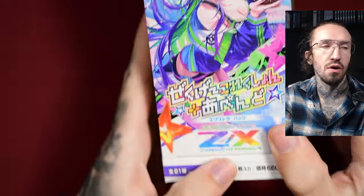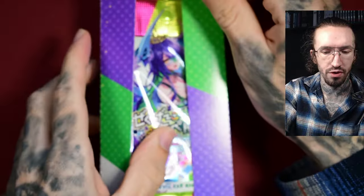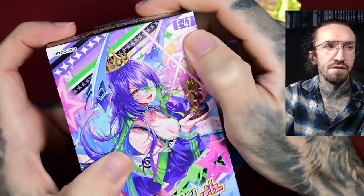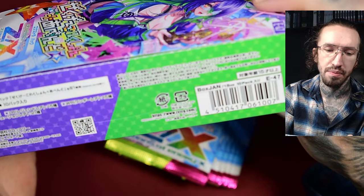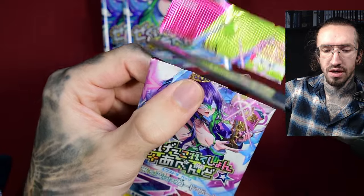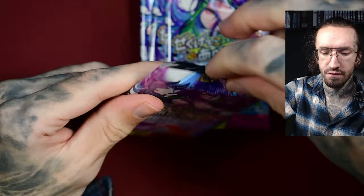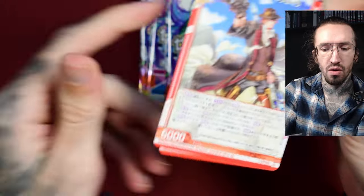As far as I found out, Zillions of Enemy X Extra Booster boxes got a lot worse compared to past boxes. I think they began with the release E45, where they basically got rid of the Mugen Rare — the MGNR rarity. Before E45 they included that rarity and it looks amazing; it has a texture and very nice foiling. But from E45 there are no Mugen Rares anymore.